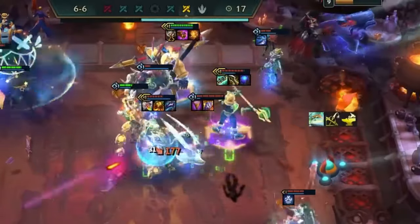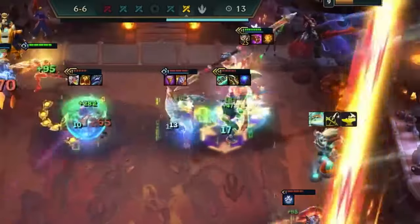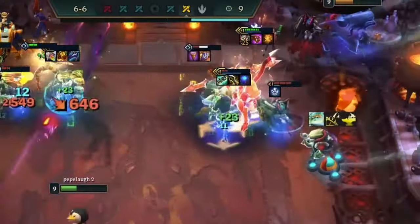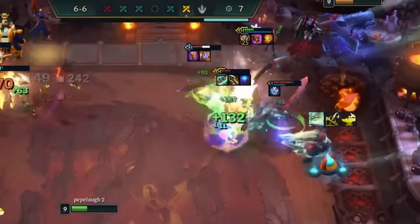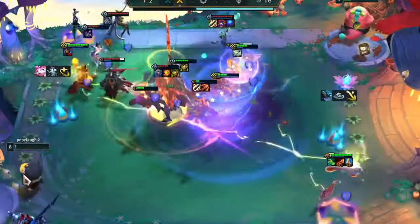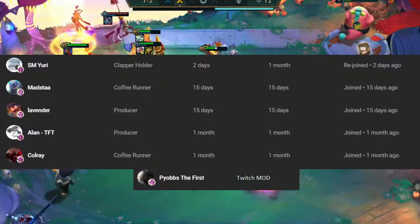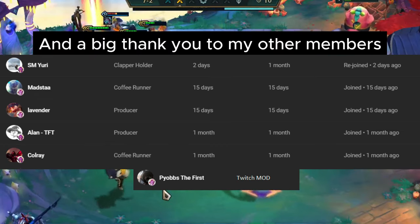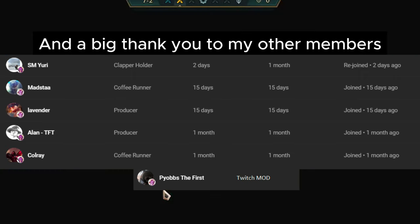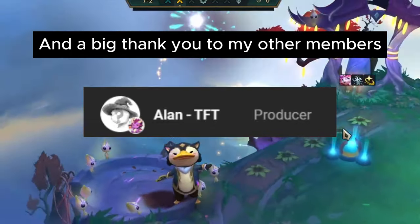I mean, there were a lot more champions in the set — Cable, Ezreal — but let's be real, they were just trait bots. Duelist as well was just attack speed, that's basically it. Set 8 was a set that really took people by surprise, and it was incredibly polarizing. Some people vehemently hate it, and some people absolutely love it. Let me know which side you sit on in the comments, and don't forget to like the video. I need to shout out Alan, Lavender, Piobz, and Yuri, all of which have supported me in my content, especially Alan — this video was researched in part by him, and as such made possible. Thank you Alan.